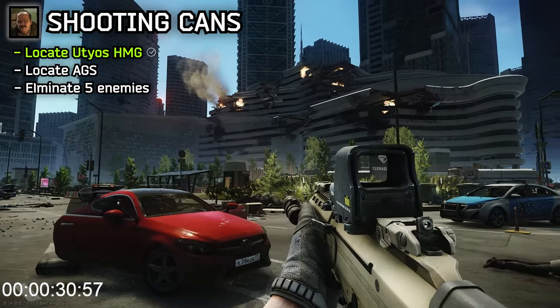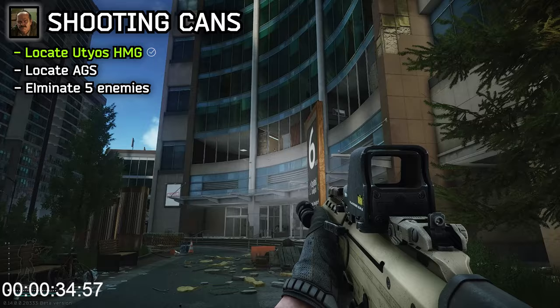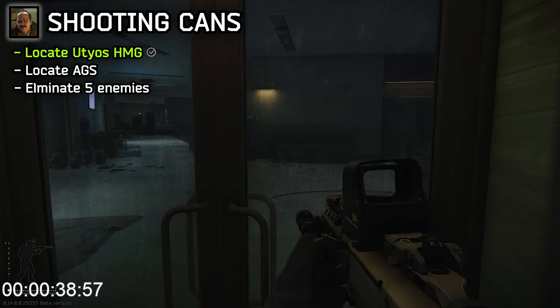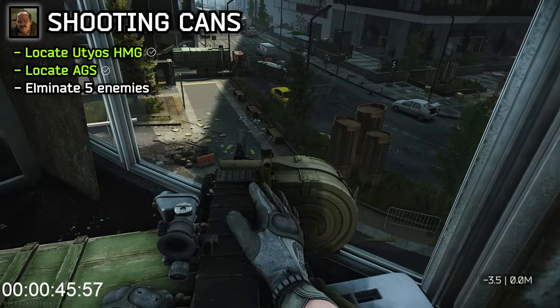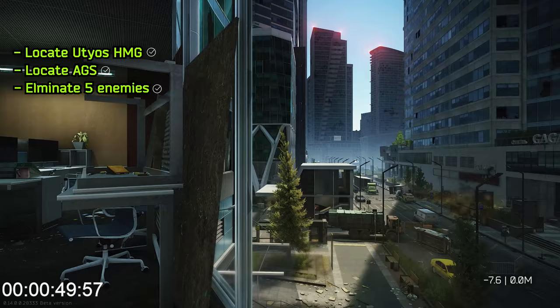The AGS is located in the Capital Insight building. You can easily identify this by its concave wedge shape. The AGS is on the second floor — head up the escalators on your right and keep going right all the way to the top. The emplacement is in the second room to the right on this floor. That's Shooting Cans done. At some point for this quest, you'll also need to kill five enemies on Ground Zero. Chances are you'll run into Scavs or PMCs, and either of them will count towards the quest.